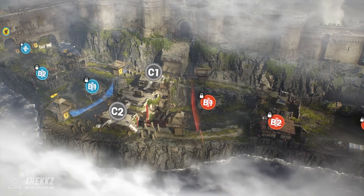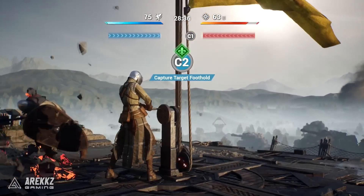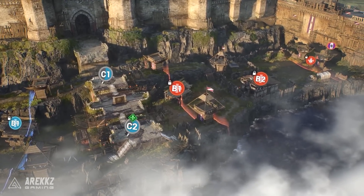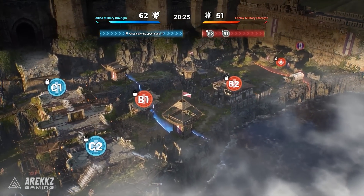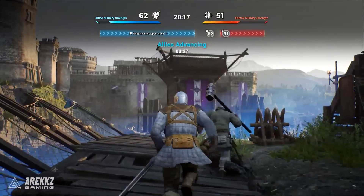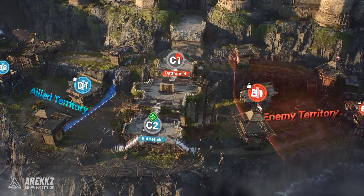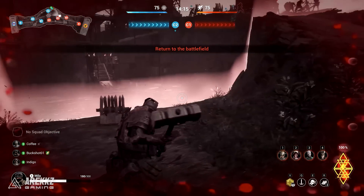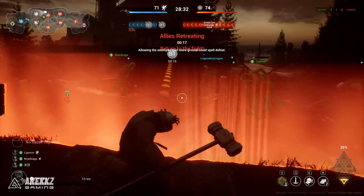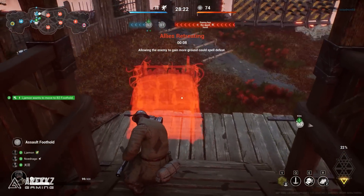The center two footholds start as neutral and will be the focus point at the beginning of a match. To claim a foothold you need to control the area around it while you or a teammate raises a flag — you'll be vulnerable during this, so having teammates back you up is vital. The battlefield has a front line that moves depending on who holds the majority of control. Claiming both center points moves the front line toward the enemy's next footholds. You cannot capture footholds outside the front line, and going into enemy territory — shown by a big red wall — will obscure your vision and deal damage over time until you die. Stay in the front line area and avoid flanking too deep into enemy territory.